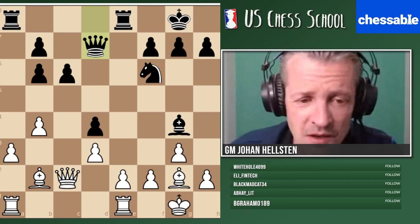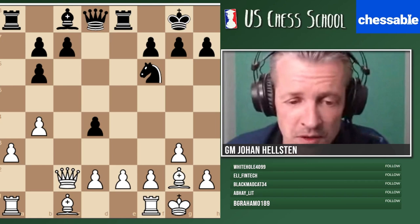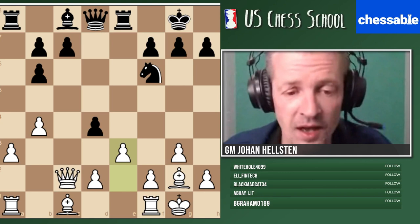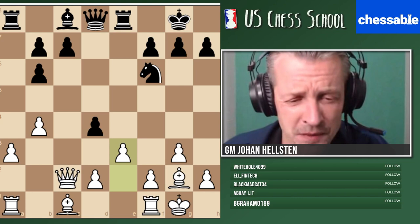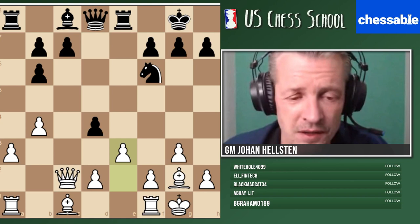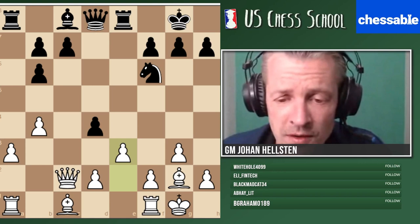You can imagine something like queen d7, rook d8. White's bishop pair is not that great. However, what white played in the game — e3 — is a completely different story. It's a very hostile, aggressive move: white is saying 'I want this diagonal for me.' We also noted that black has no dark-square bishop, so it makes a lot of sense to work on the dark squares.